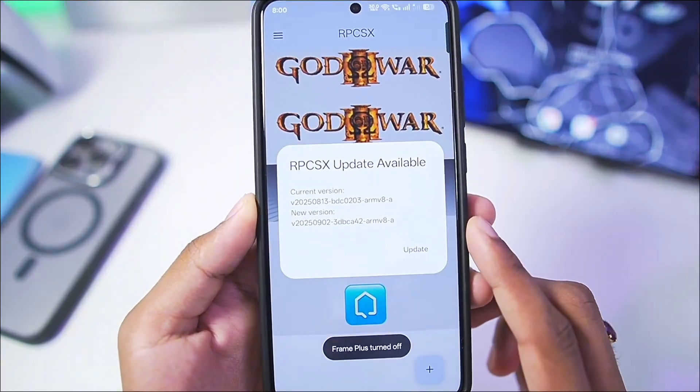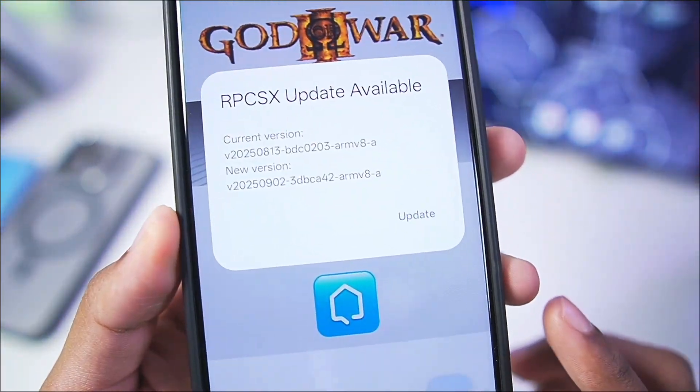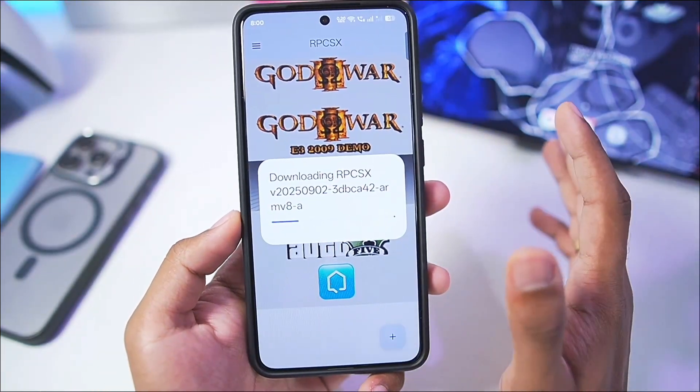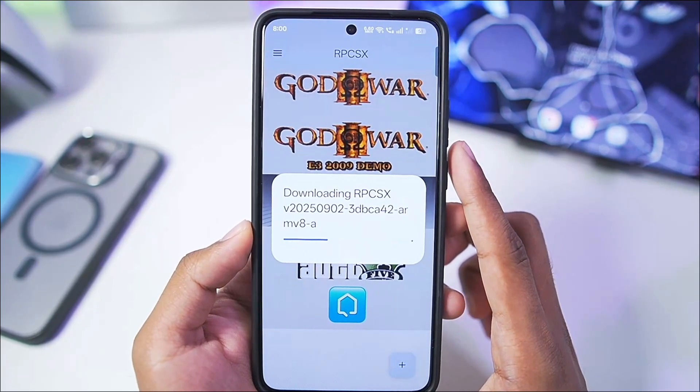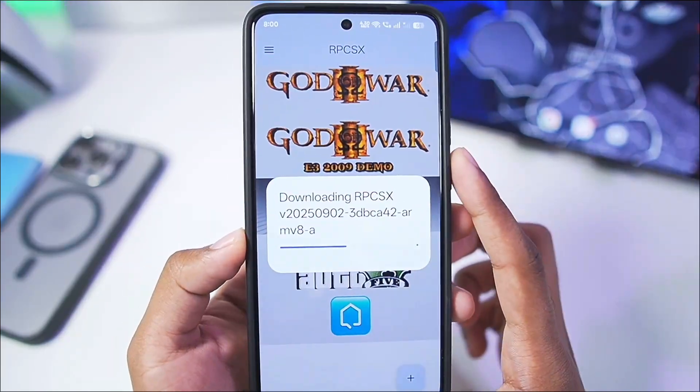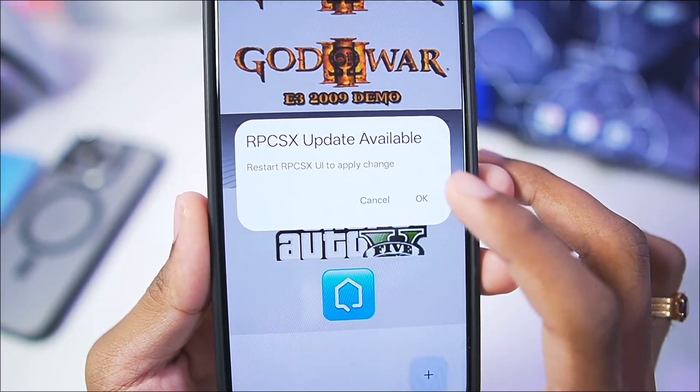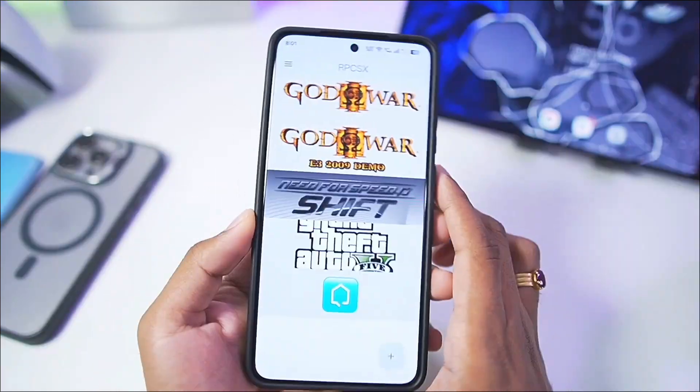Simply launch the RPCSX emulator and you'll get a prompt saying 'new version is available' — tap the update button. RPCSX comes in two packages: the main application itself and the internal package, which is updated from inside the application. Once successfully updated, tap the open button and the emulator will restart.